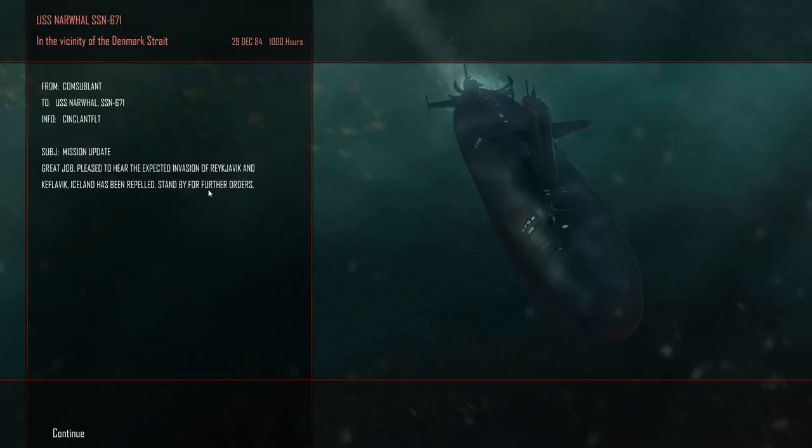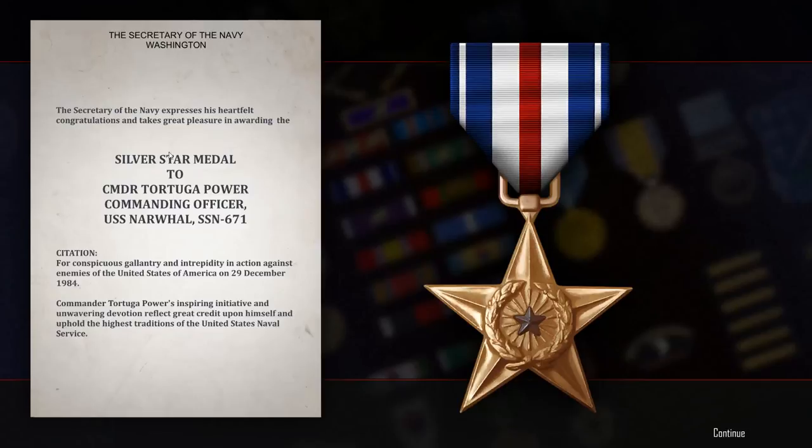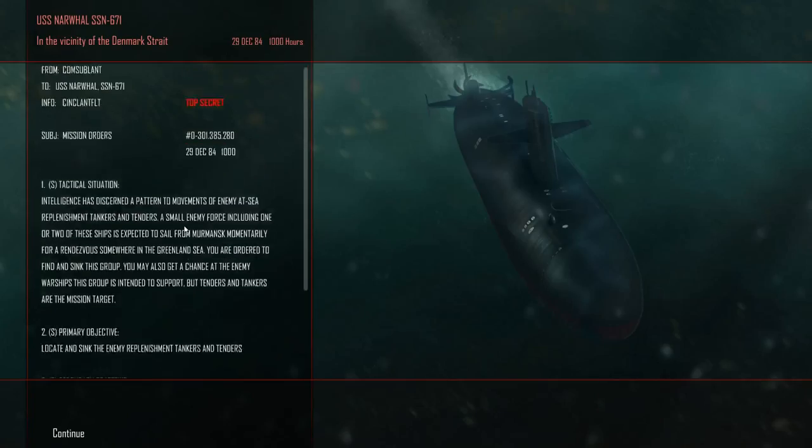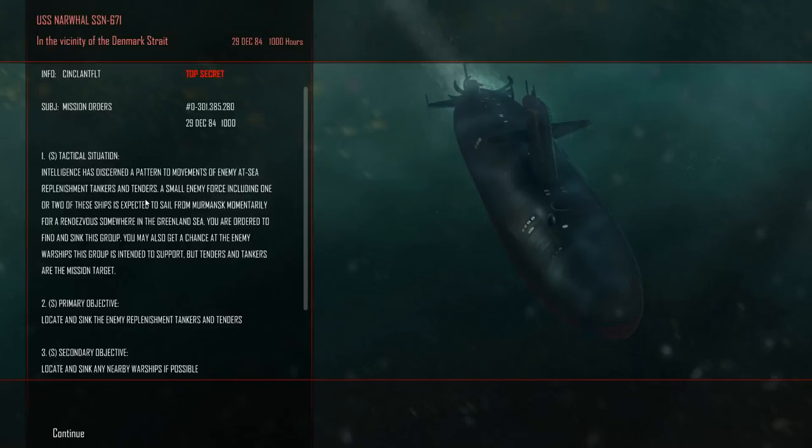Great job — pleased to hear the expected invasion of Iceland has been repelled. Stand by for further orders. We've done it again! Silver Star to Commander Tortuga for conspicuous gallantry and intrepidity in action against the enemies of the United States of America on 29 December 1984. Commander Tortuga's inspiring initiative and unwavering devotion reflect great credit upon himself and uphold the highest traditions of the United States Naval Service. Iceland stands — with Tortuga prowling the waters, there's no stopping us. I'm going to call this video to a close here.